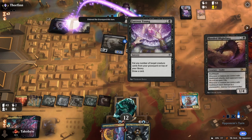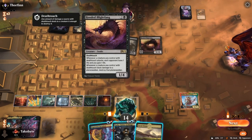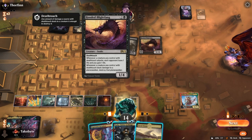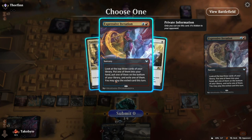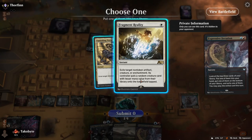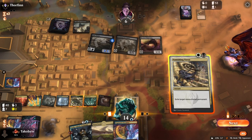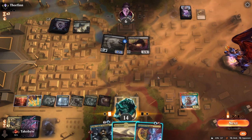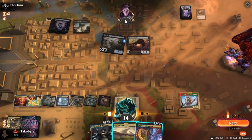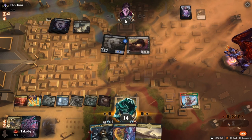Put any number of target creature cards... whenever a creature you control with deathtouch attacks, each opponent loses one life. Oh wow! Kill that. Six, seven — stealing seven damage. I'll cycle this and pass.